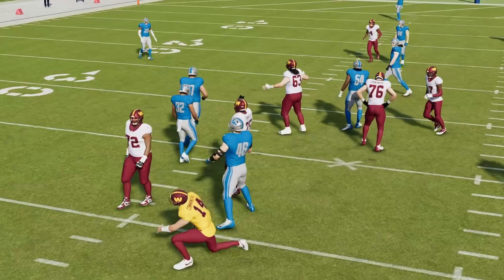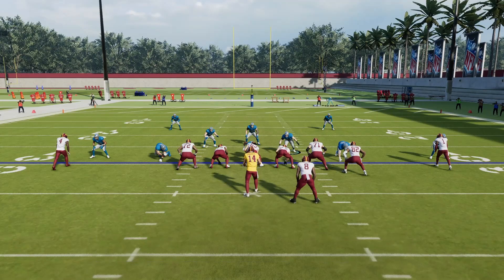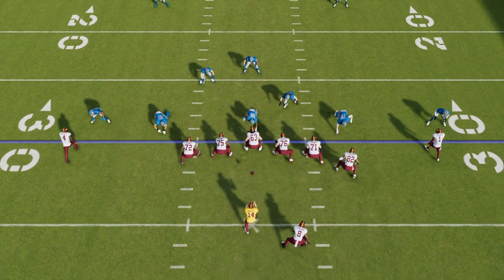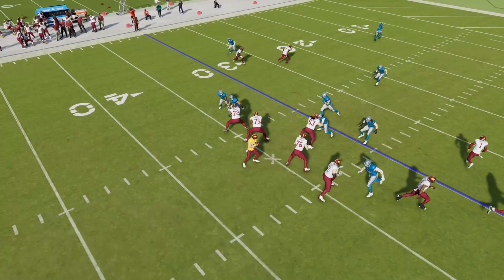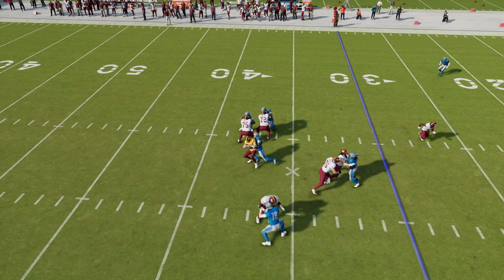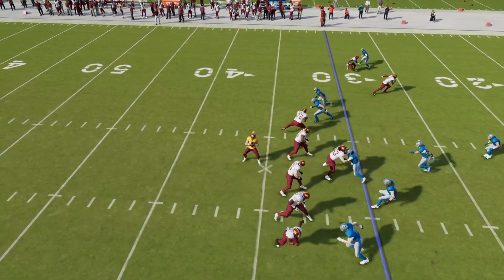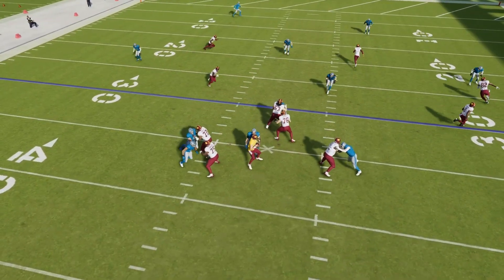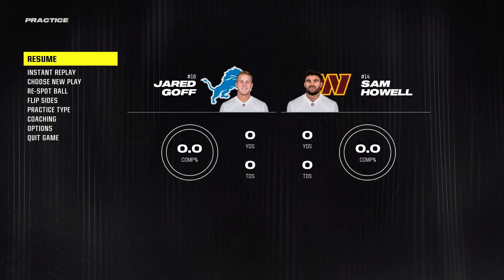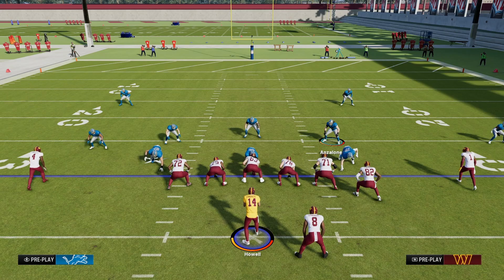The linebacker on the blitz comes through unblocked and we're able to get to the quarterback. As you can see, the nickel corner comes off the edge, the left guard slides over and blocks him, which leaves that middle linebacker to come through unblocked and we get to the quarterback. Let's do it one more time before we block that running back.